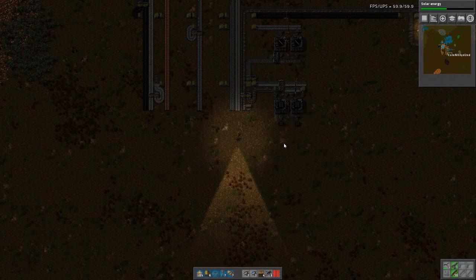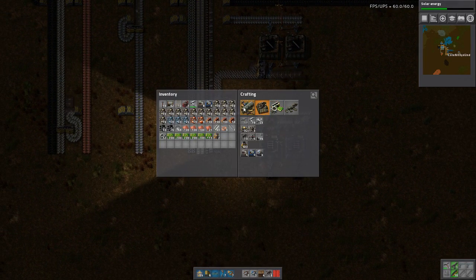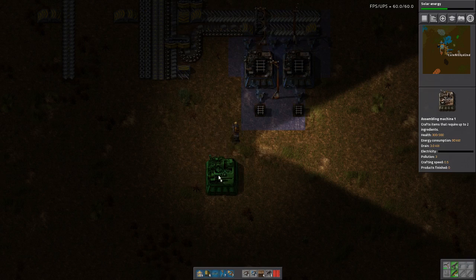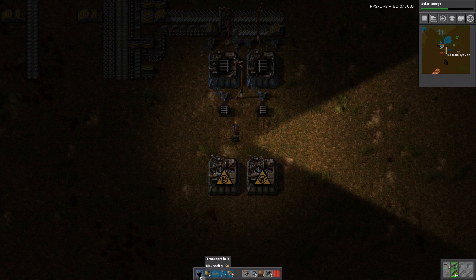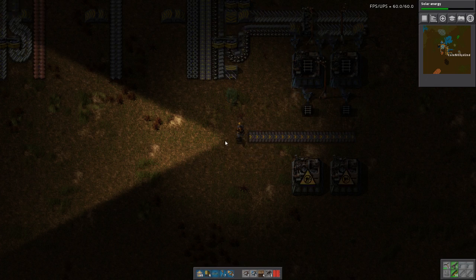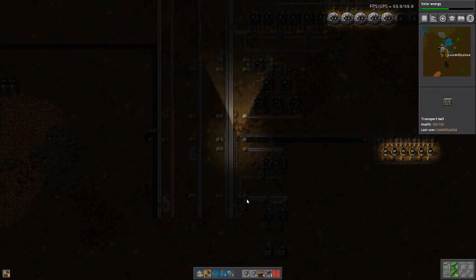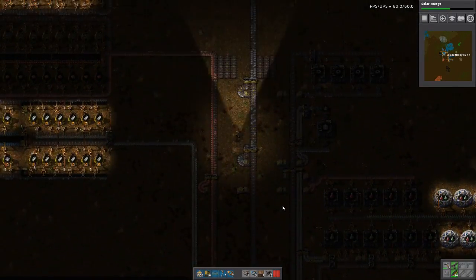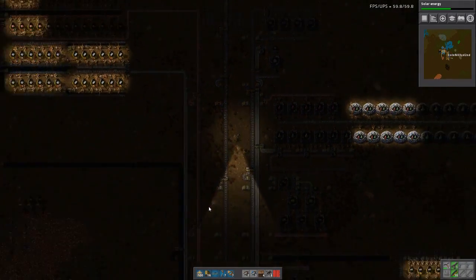Engine units — let's do engine units next. The recipe is plate, gear wheel, and pipe. I need pipe for this one too, so let's build a pipe setup. Two should be enough. I need a lot more belt, and I need a lot more iron it seems. Maybe I should set up one more smelting for that.